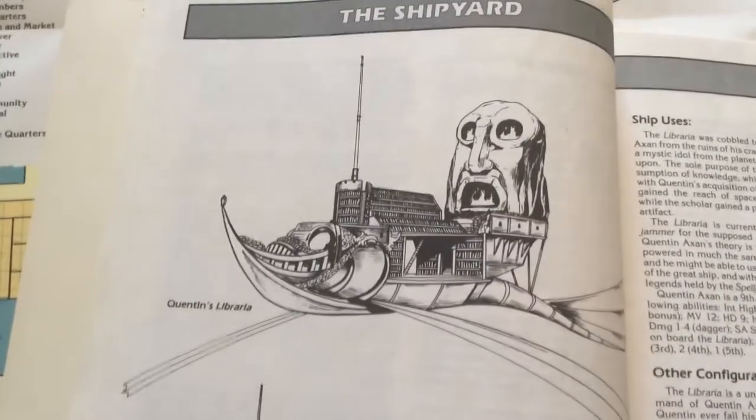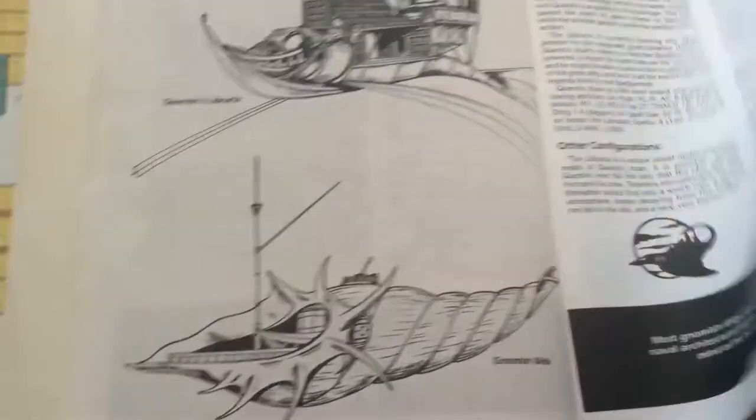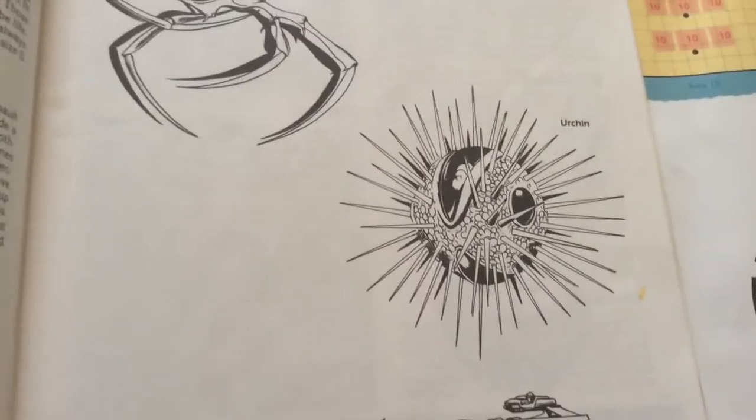Quinton's Library is a unique ship — there it is. And the Gnomish Whelk. The Leech ship is a Neogi ship that can latch onto a whale. The Urchin is another Neogi ship. And the Whale ship is a big cargo ship.